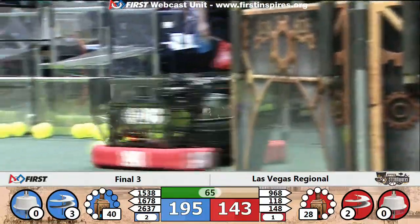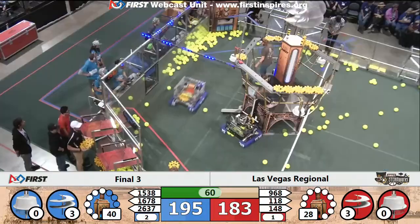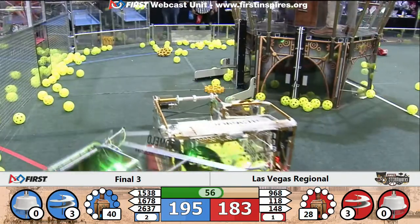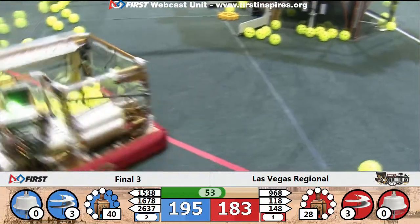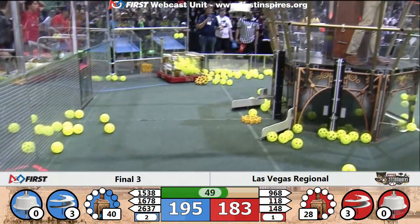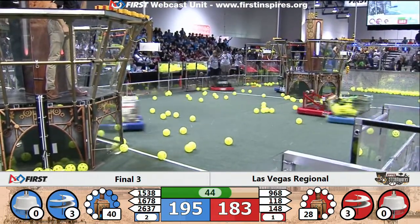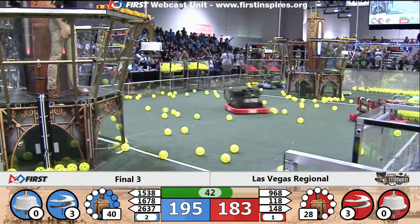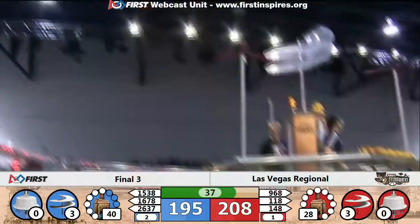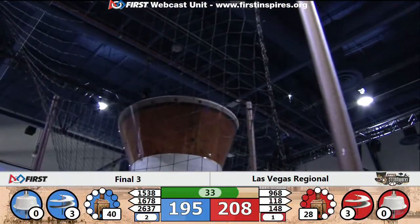Five gears left for four rotors for the Blue Alliance. 1678 trying to work their way back to the Blue Alliance's airship. Phantom Cats — they have a gear in their possession. Gear on the way up for the Blue Alliance. Here comes 148, shoving 1538 into the loading zone. Now they're trying to keep 1538 from getting another gear on the Blue Alliance's airship. Blue Alliance down to only needing one or two more gears. The score is now way in favor of the Red Alliance as Red gets their third rotor going. Now they're trying to finish off the boiler.